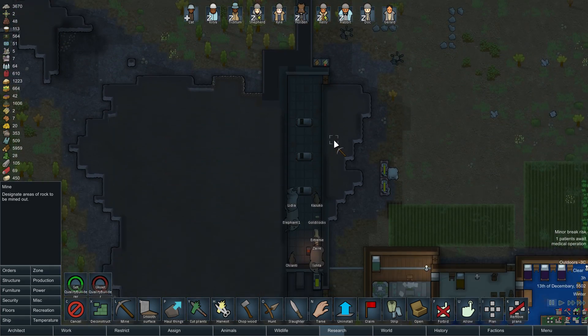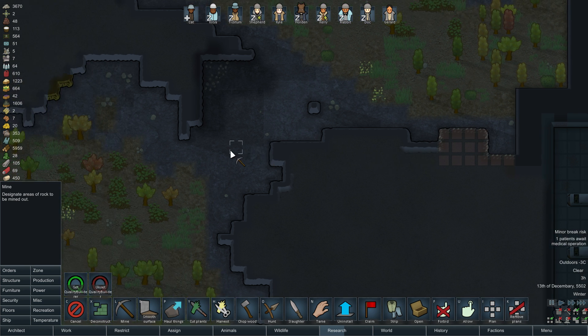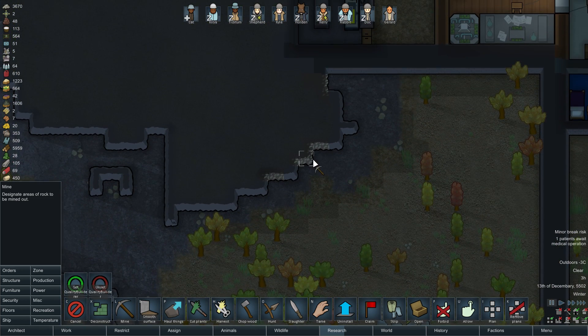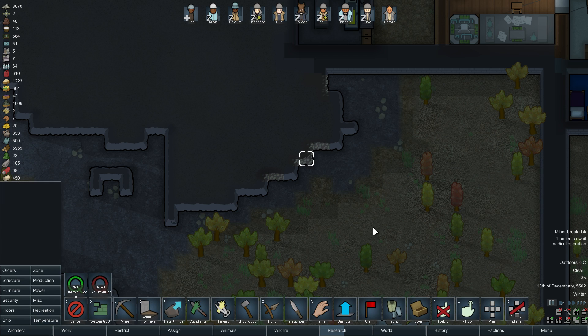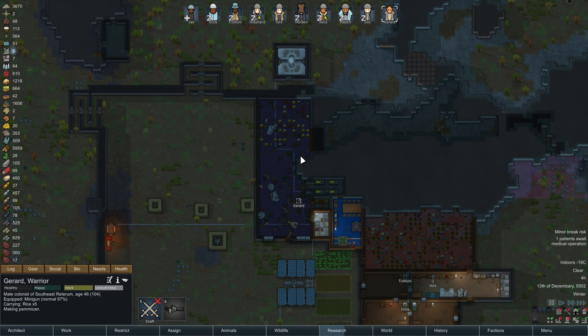Garden. Even more steel here, and also what seems like a small cave because you can see the other side of the wall there. Is this also steel? Yeah, this is also steel. We still have a lot of steel we can mine there. Gerard making pemmican.